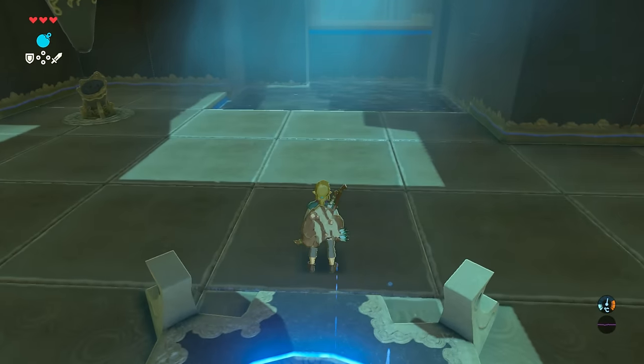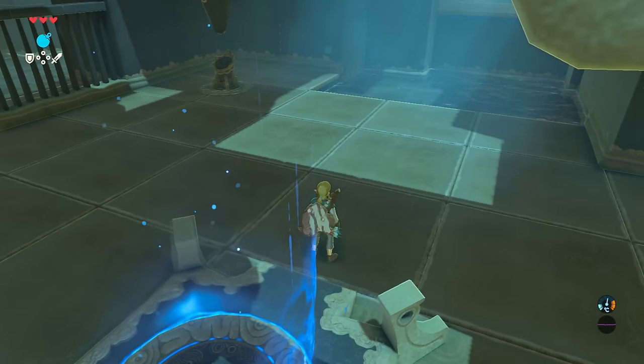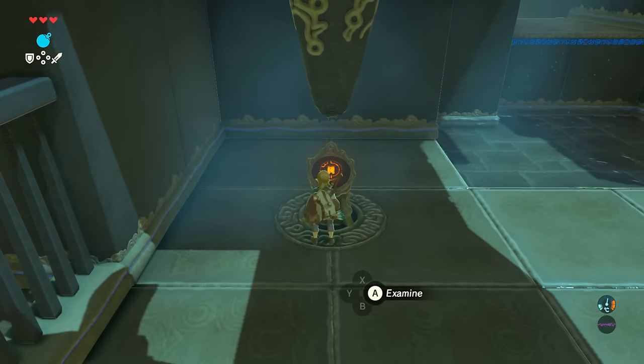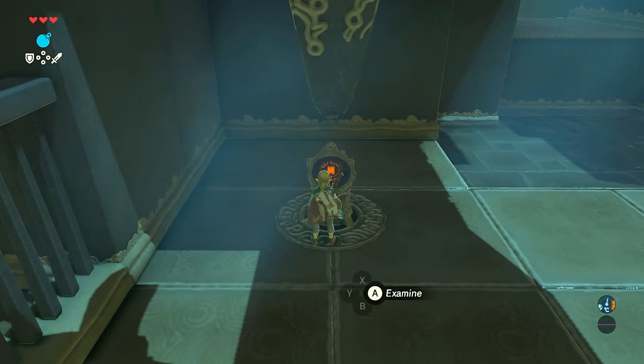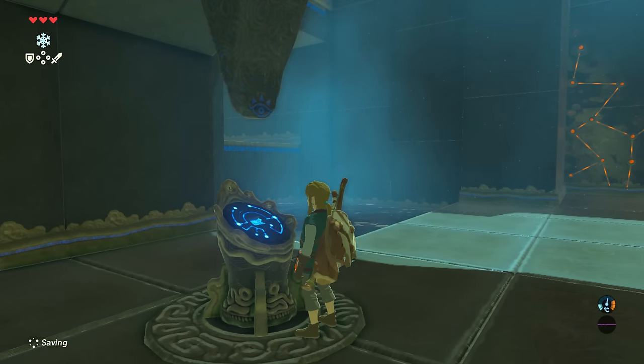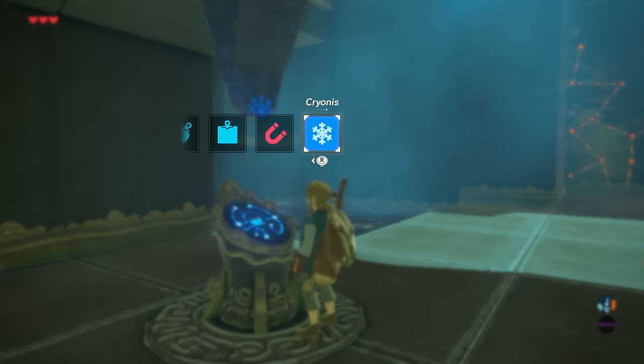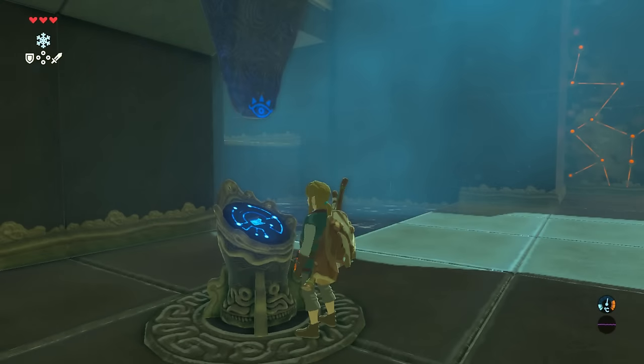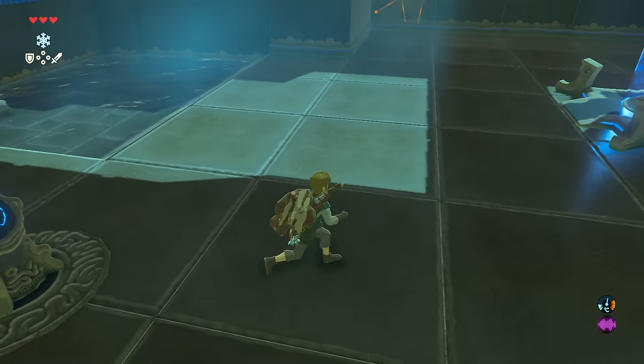Here we are in the Kryonis trial in the Keh Namut shrine. Activate this to get the rune. Now you've got a brand new rune — it's Kryonis. That's your fourth rune, and essentially this freezes water.